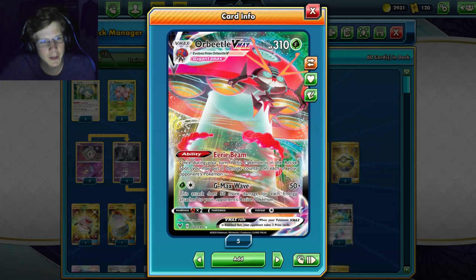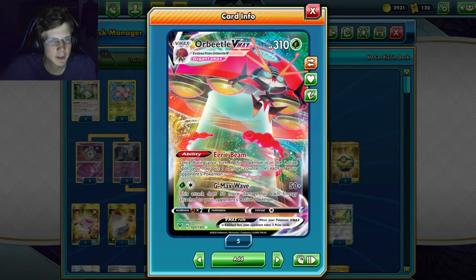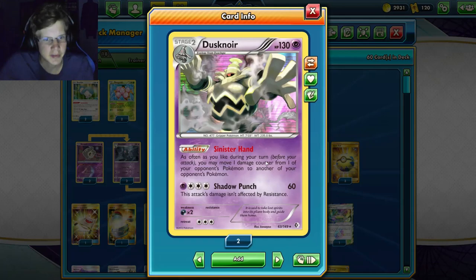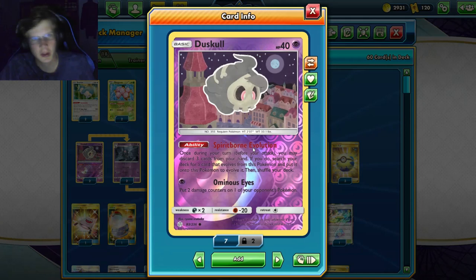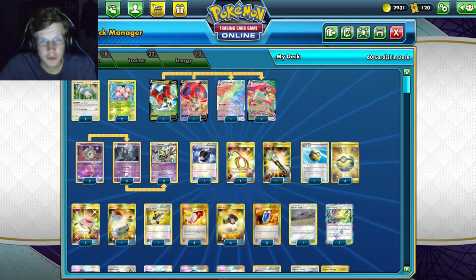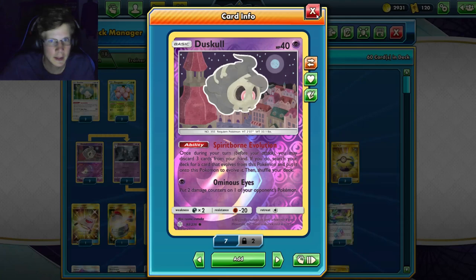Orbeetle V-MAX is a really good pairing because Orbeetle's Eerie Beam ability, when it's in the active spot, puts one damage counter on each of your opponent's Pokemon. That can add up to six in a single turn, and you can keep retreating to other Orbeeetles since we play a 4-4 line. Dustnoir's ability lets you move those damage counters around - if you do Eerie Beam twice, that's 12 damage counters you can place on any Pokemon. We run a 2-2-2 Dustnoir line, and Dusknoir can discard three cards to evolve on your first turn, getting Dustnoir out by turn two.